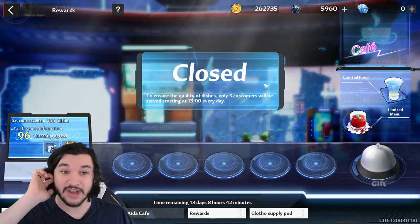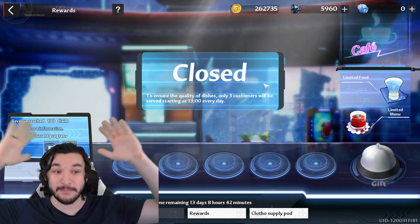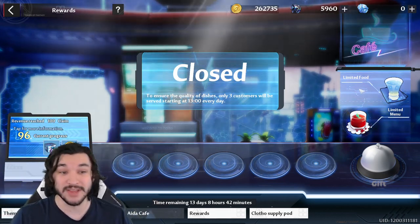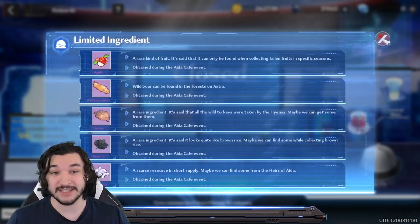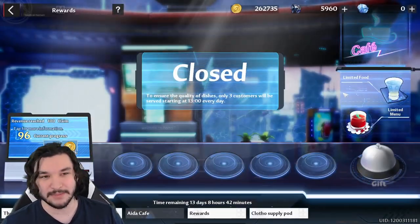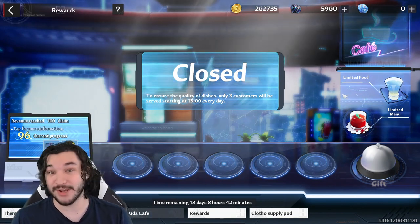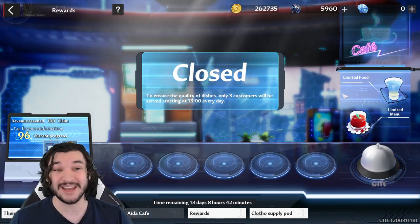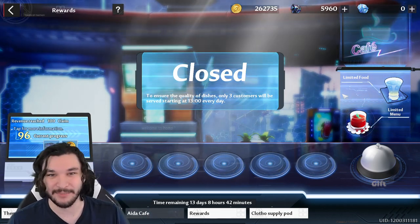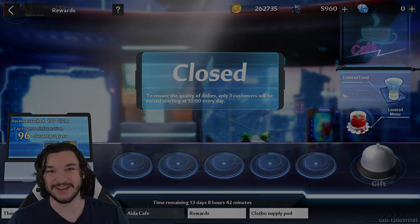That should give you a good idea of what to do. It's not a perfect science — if anyone has perfect point values for each customer I'd love to see it in the comments. The key takeaways: go out and find those limited ingredients, make the limited menu items, and then serve dishes based on the hints each customer gives you. I'll have another video tomorrow diving into the Artificial Island content, so I'll see you next time.